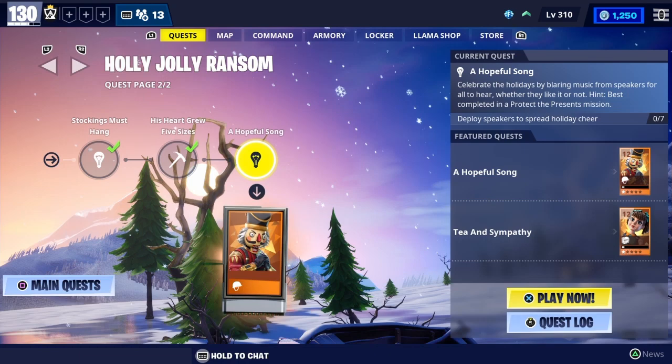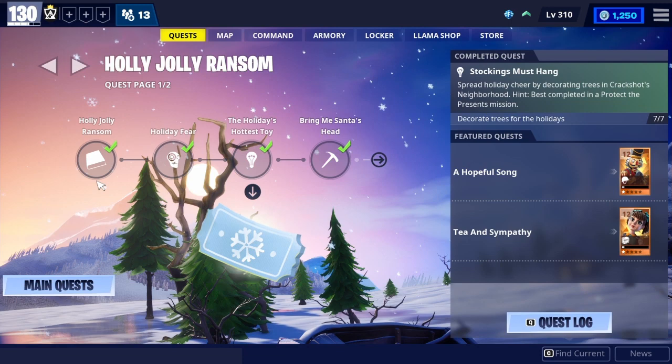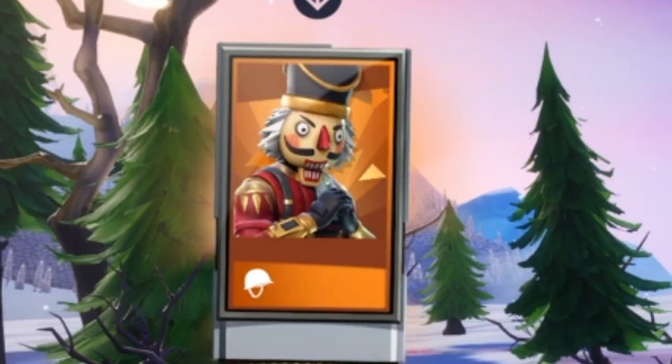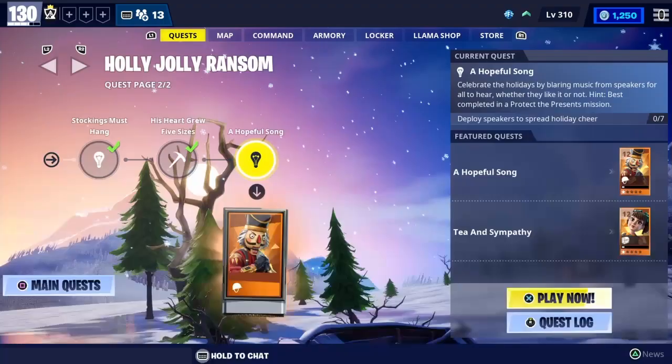Welcome back to another Fortnite Save the World video. Today I'm going to be showing you how to complete the Holly Jolly Ransom Complete quest line. This is our last one - we've done all the other six already. This last quest is called A Hopeful Song, and in this one we actually get Crack Shot, which is really good and what we've been looking for the whole time.